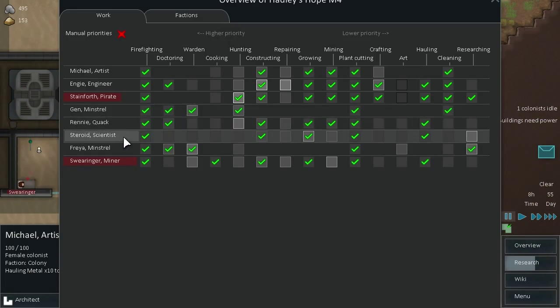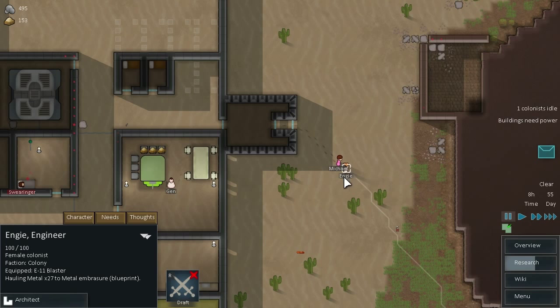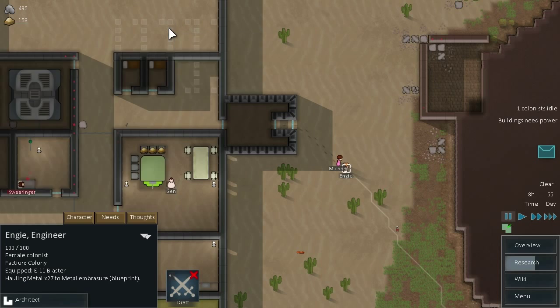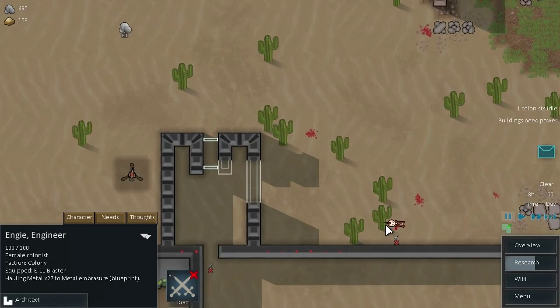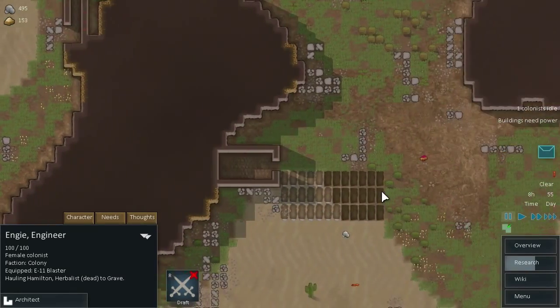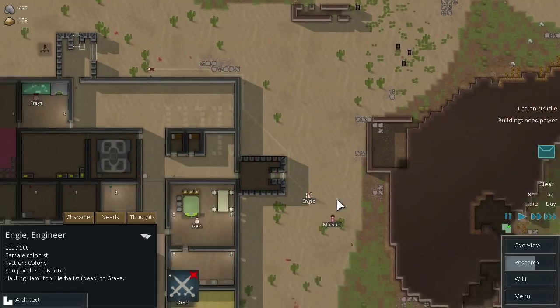Who's my haulers? Engie. What are your thoughts like? Not too bad. So Engie, you can go and get rid of this body. How are we doing for graves as well? We've still got plenty of grave sites.